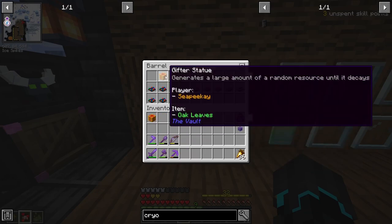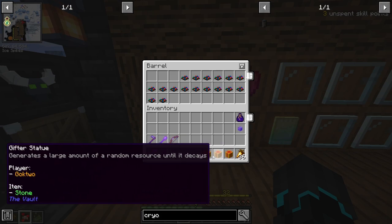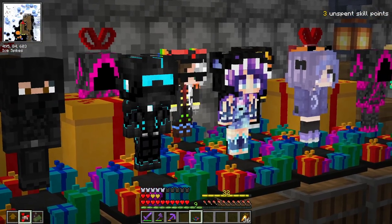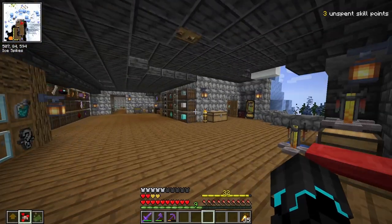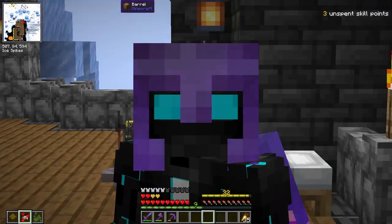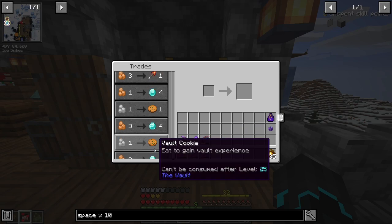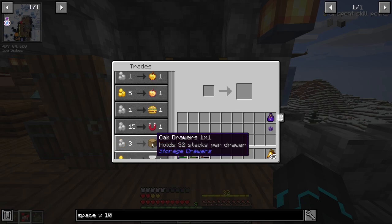We got one generating terracotta, oak leaves, stone - so far these are really good because these are all vanilla blocks which might appear in the vault altar. It's like an action figure collection. If you think we got a lot of statues, we definitely got a lot of traders - this thing is almost completely full. I'm definitely adding all of these to the machine, and this list is getting quite long. Legendary treasure - right click to identify. I don't know what this is, I guess we'll find out.